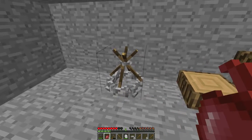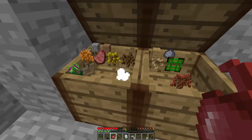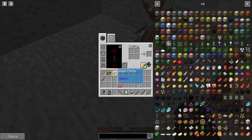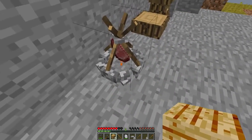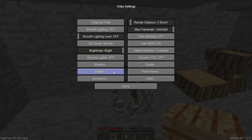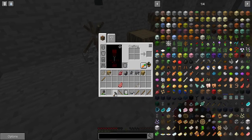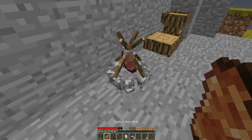Let's put some bear meat in here and also maple sap — as you can see there's a fire animation right there. Let's turn on the smoke animation as well. I really like this style of animation.